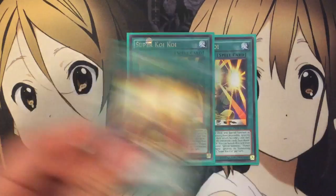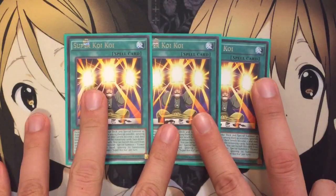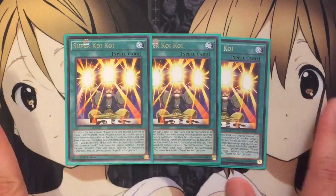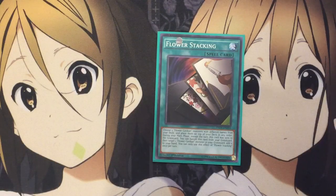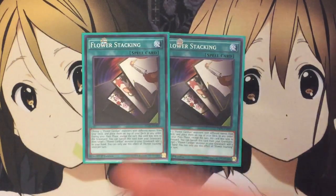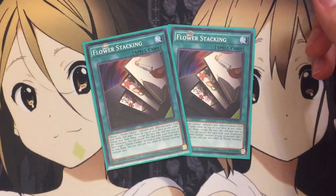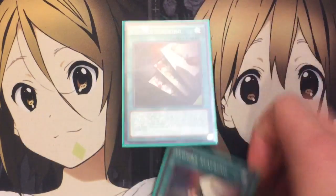I run 3 Super Koi Koi. You excavate the top 3 cards of your deck and special summon as many Flower Cardians as possible among them, ignoring their summoning conditions but their levels become 2. Their effects are negated, and if you don't draw any you pay 1,000 life points for each. It's just another speed setup with this card — you take a risk of burn damage but it's well worth it if you possibly get 3 monsters on the field. Also 2 Flower Stacking — this stacks your deck with different Flower Cardian monsters so you get the guaranteed combo you want. Just 2 though, because 3 got cloggy. And if this card is in your graveyard, you can target 1 Flower Cardian monster in your graveyard and add it to your hand by banishing this card, once per turn — another good add-back effect.